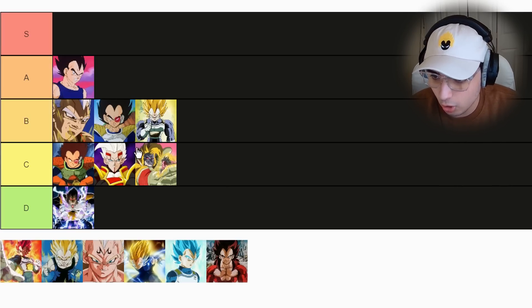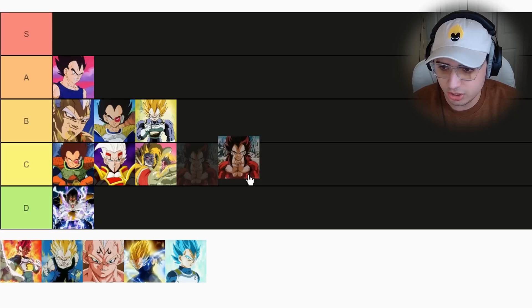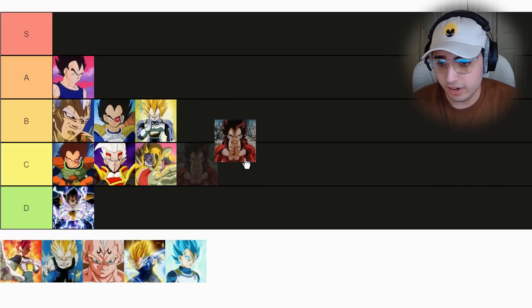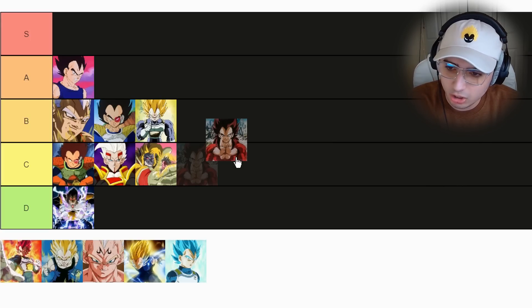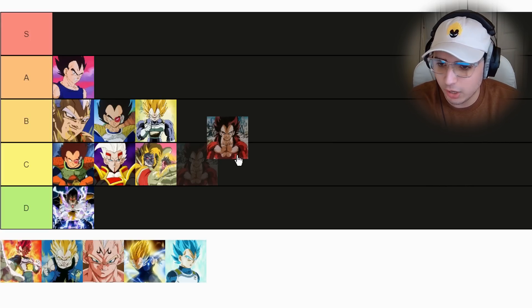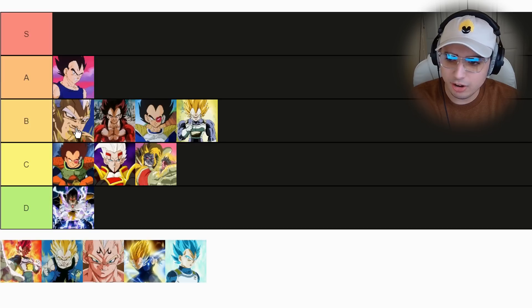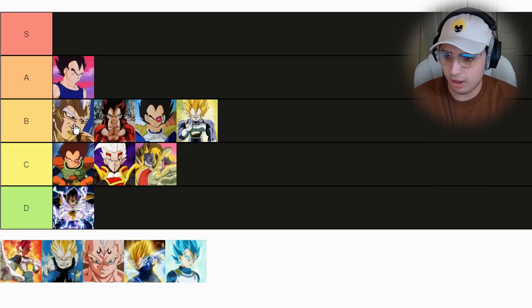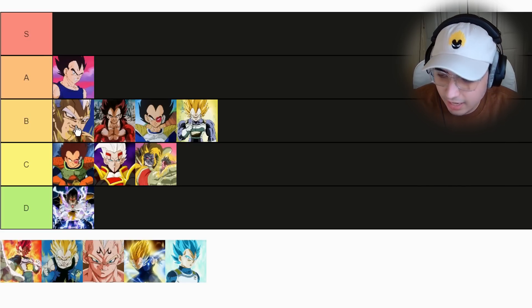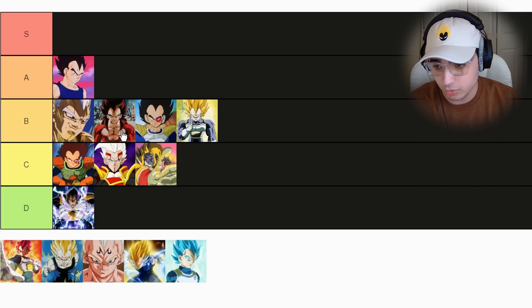Super Saiyan 4 Vegeta — I haven't seen this one in the show, I'm pretty sure it's in GT as well. For Super Saiyan 4 he's got those jean pants. It kind of reminds me of like a hard metal rock star outfit — it's like a fur, like a werewolf look. You guys might like it, but I'm not too much of a fan. Surprisingly I like this other GT form more, even though I've never seen it before — this is the first time I've seen this Vegeta. I kind of really like it though. Super Saiyan 4 will never top the original Super Saiyan for me.